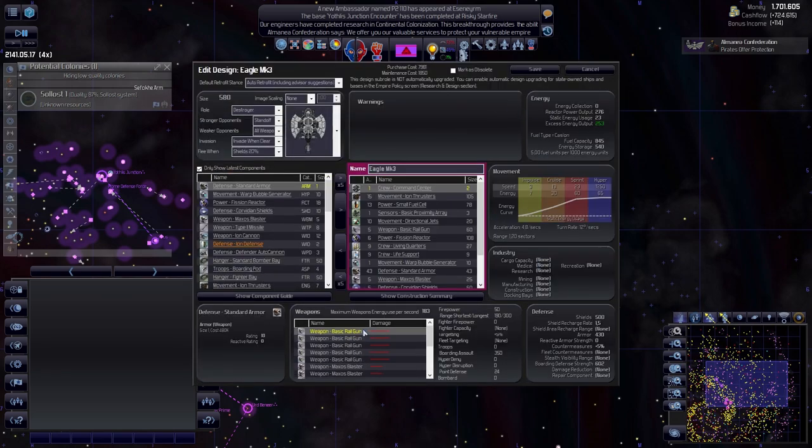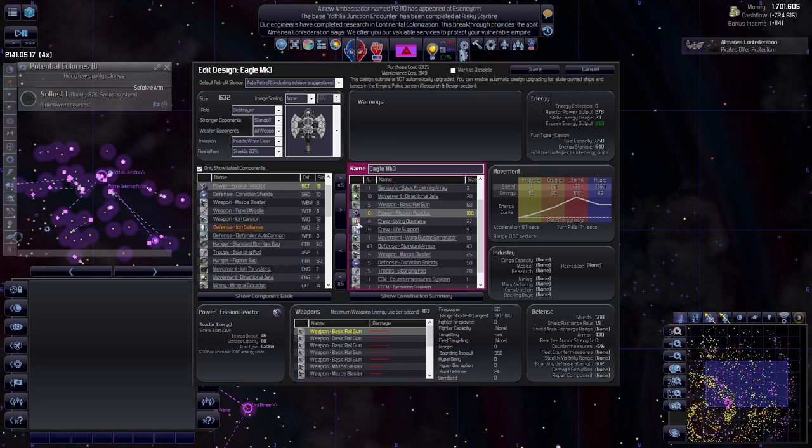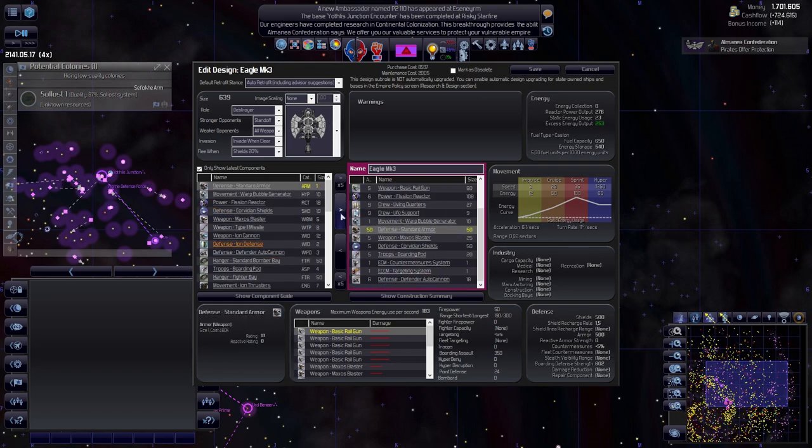The destroyer right now is short range and we want to keep it short range, which means we'd like to boost all of that. Let's bring fuel back to 10 as well - crew, command center, movement. We'll need to add more power but we'll do that at the end. Standard armor, let's bring this up to 500. Let's do a thousand shields - it's going to be as defensive as the escorts. It's a close-ranged ship. We have some boarding pods in here, which I really like, so we'll add a few more boarding. 700 will be enough for a lot of ships and probably stations.